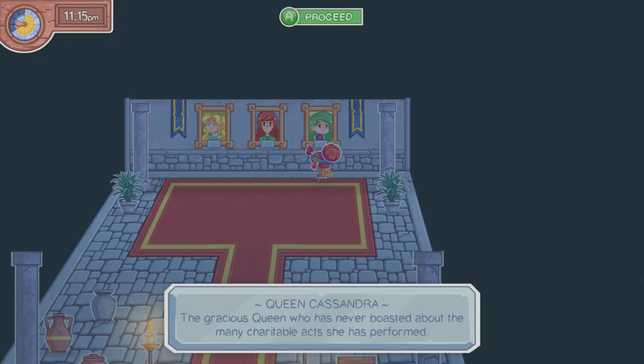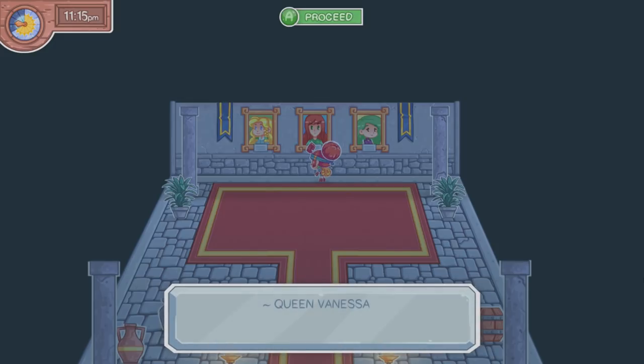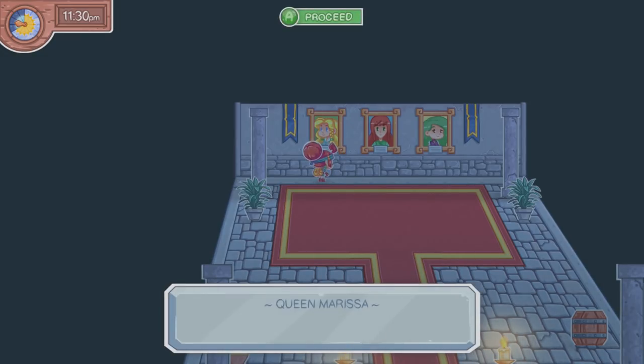Let me get a piece of paper out, because they said you'd probably need paper to write down puzzle hints. So Cassandra: gracious, never boasted, charitable. And then Vanessa: wise, never lied — I guess that's loyal — untainted by corruption. Those are three things for her: wise, never lied, and untainted by corruption.